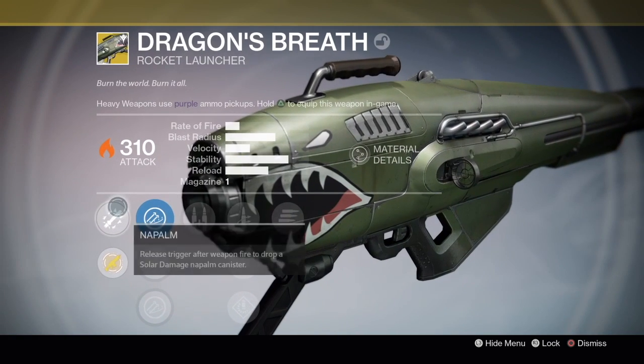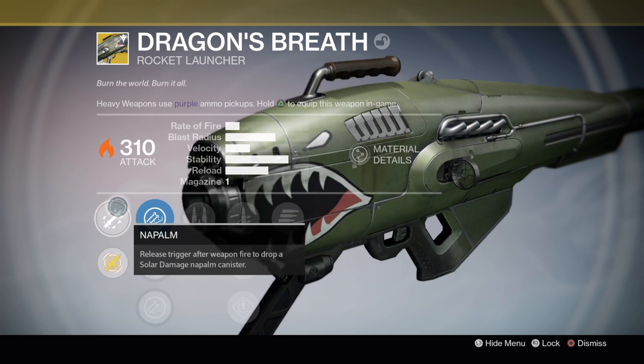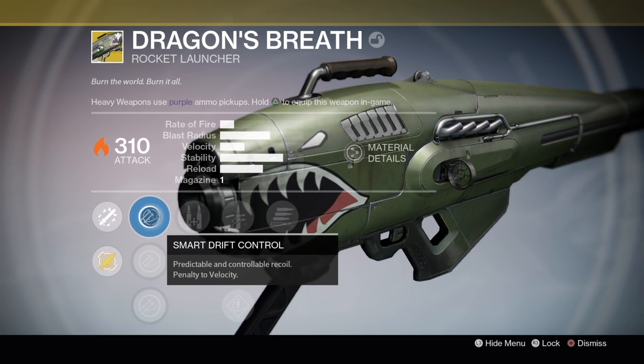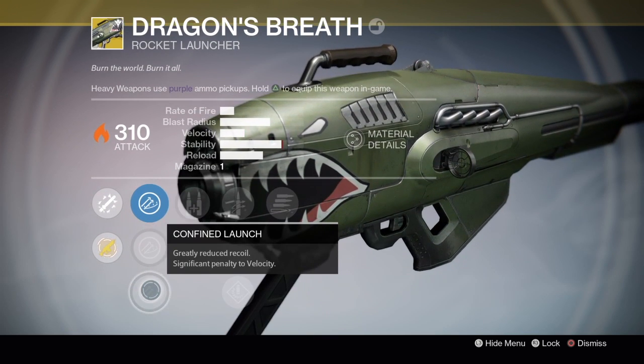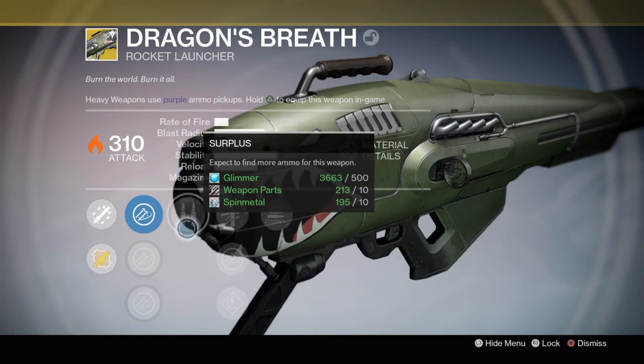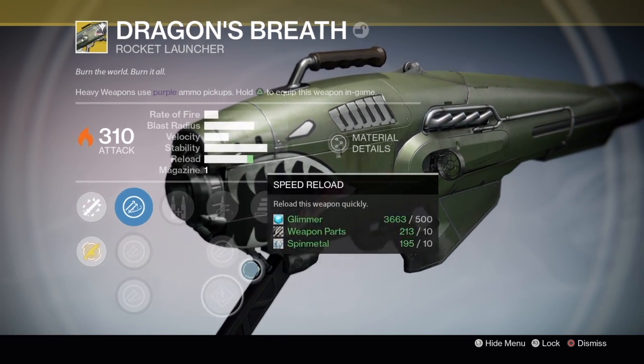Let's take a look. The new perk is called Napalm: release trigger after weapon fire to drop a solar damage Napalm canister. And then you have smart drift control, linear compensator, confined launch, surplus, quick draw, javelin, speed reload, and Who's Next.